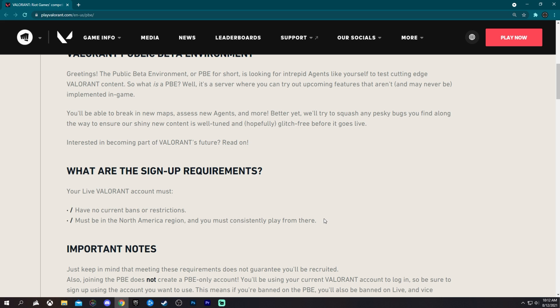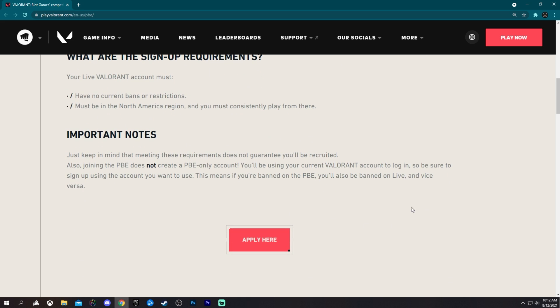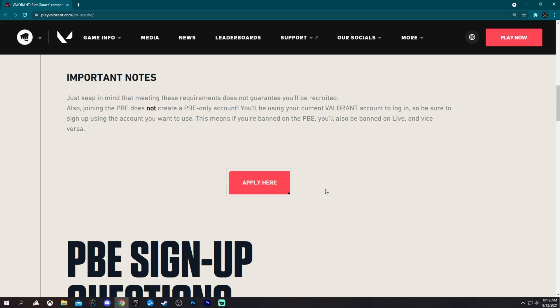What this will do is, once you're accepted, it will create a PBE-only account and it will basically play off your main account — all the settings and stuff kind of swap through. I don't know if that's a bug or if that's what they meant to do, but your main account will be a copy of your PBE account; just the skins and everything will be different, all your settings will move over.